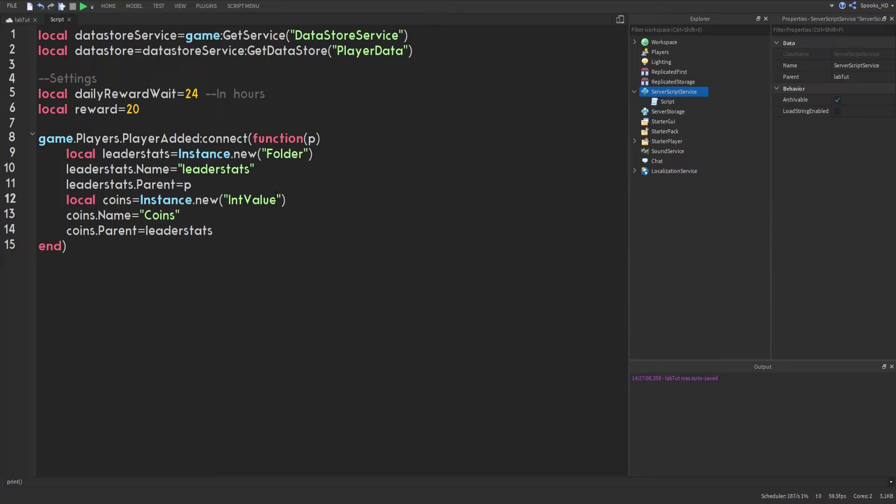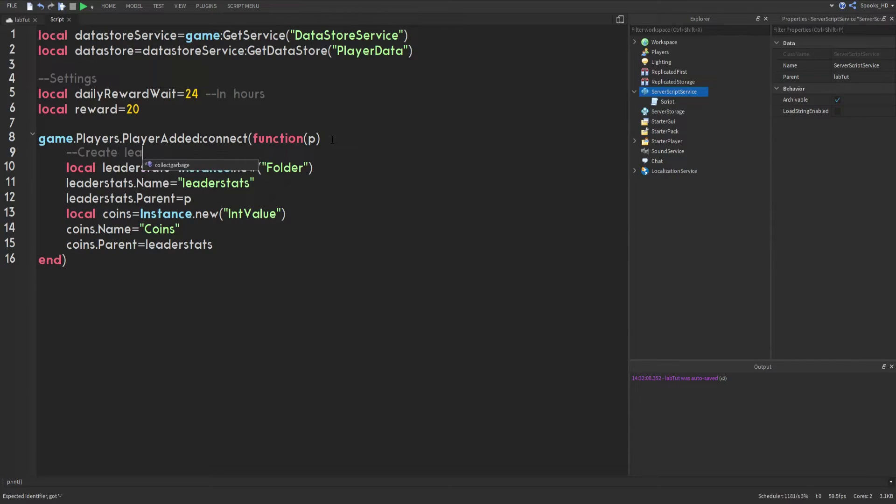You might be wondering about NumberValue versus IntValue. In video game currency systems you typically don't use decimals — you work with whole numbers, or integers. You could use a NumberValue, but to keep it simple we'll use an IntValue.